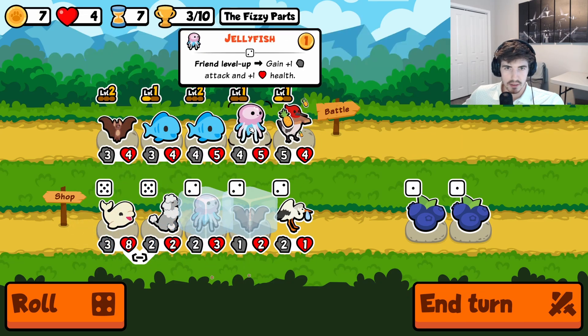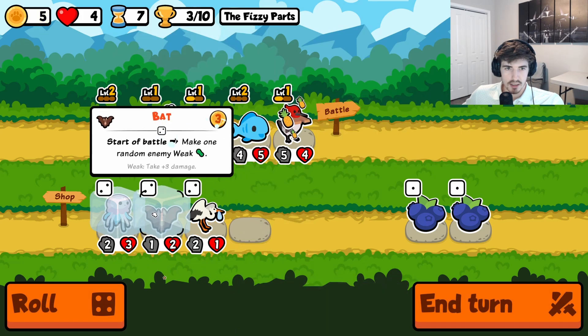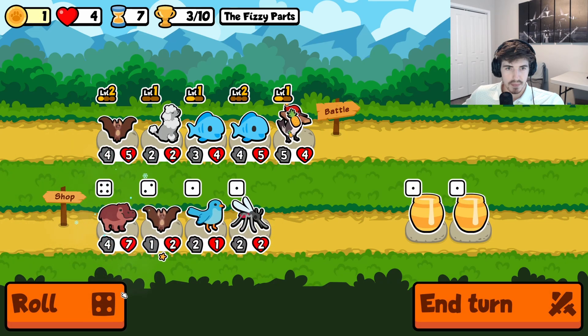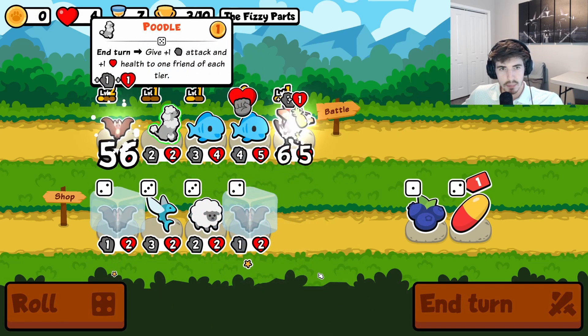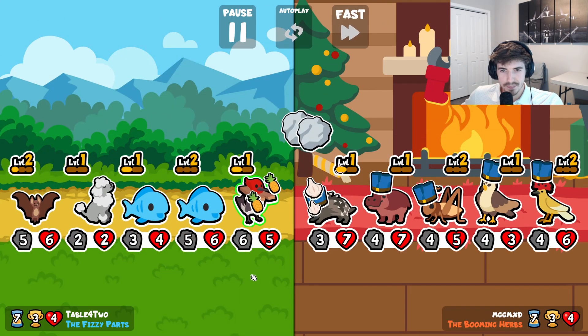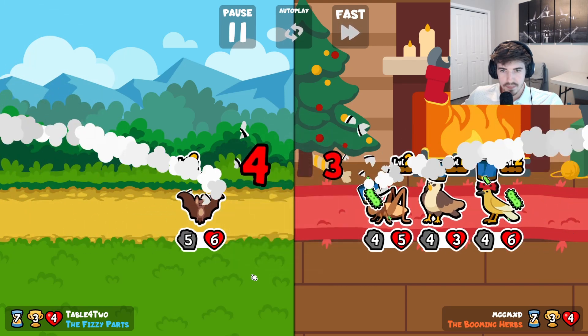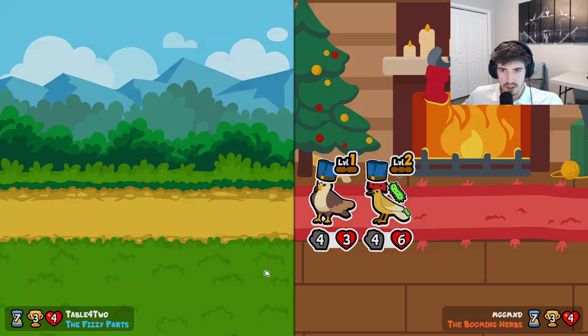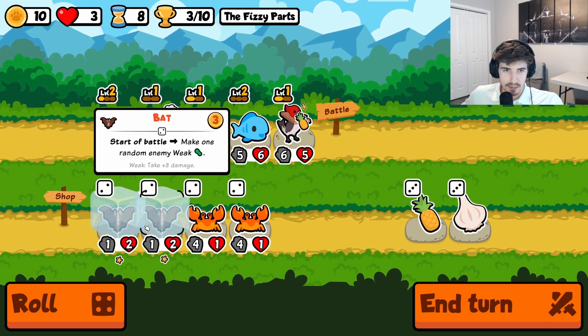Got one, two, three. Honestly, jellyfish, you had your chance and you blew it. We don't want the hippo because we want our deer to be our level three option. How are there so many bats out here? It's wild. That's fine, we got sniped. That's gonna happen.